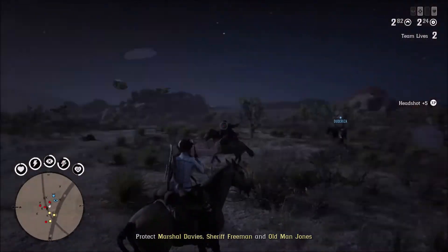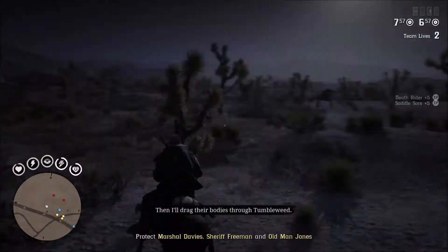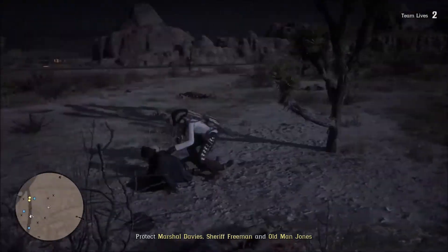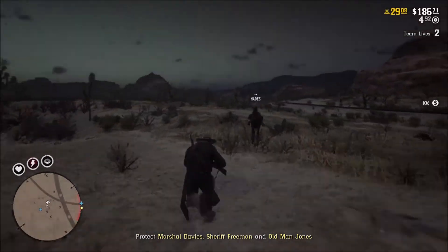They do come from every direction, and they come in more than one or two at a time — there may be several of them surrounding you all at once. So just continue to communicate with your posse, make sure you know where everybody is, take tonics if you need them, use your Deadeye whenever you need it, and loot every minute that you get the chance to do so, because it's going to move pretty quickly.